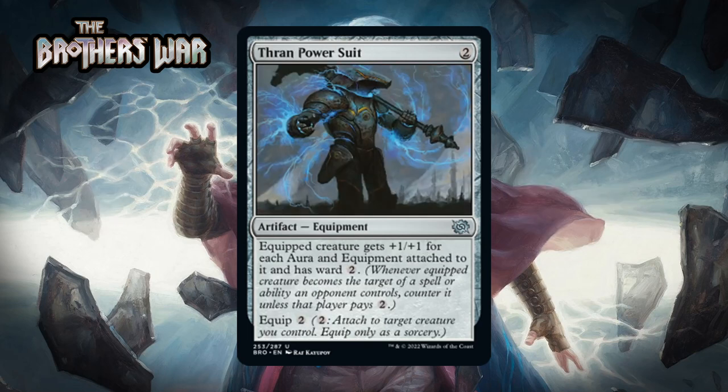Next up it's Thran Power Suit, which for two generic is an uncommon artifact equipment. Equipped creature gets +X/+X for each aura and equipment attached to it and has ward two, with equip two. On its own it's two mana to play and two to equip, granting +1/+1 and ward two — probably a D+ to C-. Ward two is nice as it makes your investment feel less painful. There are auras and equipment around in the set, but not so many that I think this is much better than a C-.